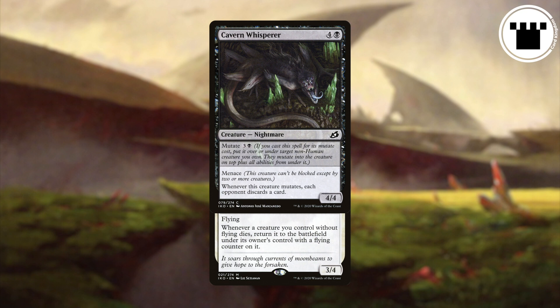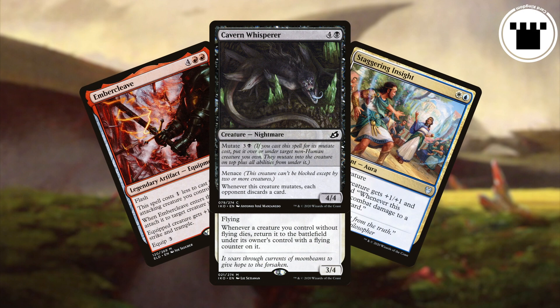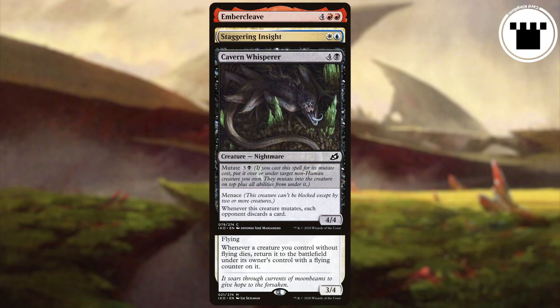It also has the full text boxes of all the creatures in the pile. So if the creature on the bottom has flying and some rules text, and the creature on top has menace and an ability that triggers whenever it mutates, the resulting creature has all of that. If there were any counters, enchantments, or equipment on the old creature, the new creature will still have those as well.